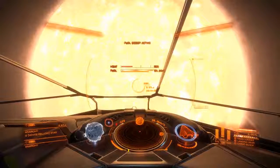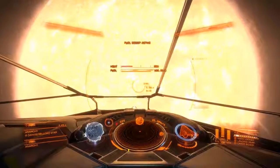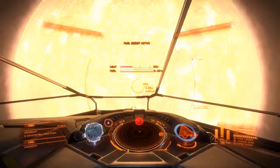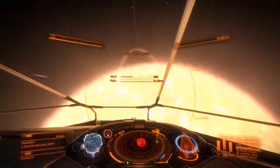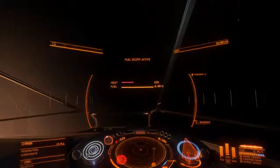Approach one — the easy approach for scooping off a star. You just throttle up until you get a fuel scoop rate that you're comfortable with, then throttle back to zero. Wait for your scoop to complete, plot your route, select your destination.